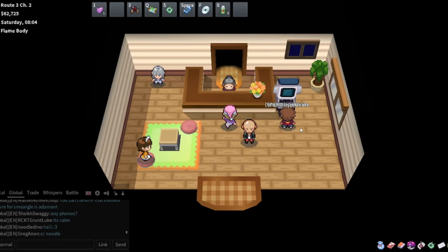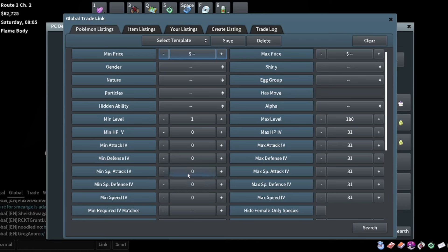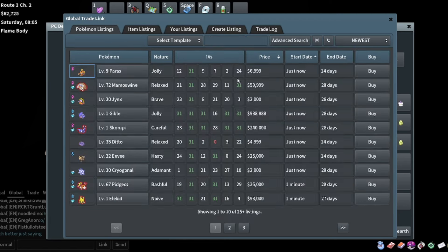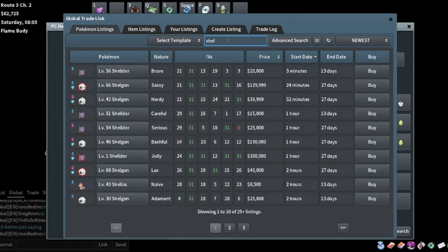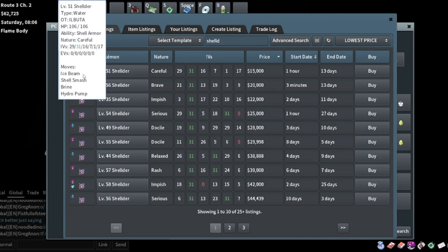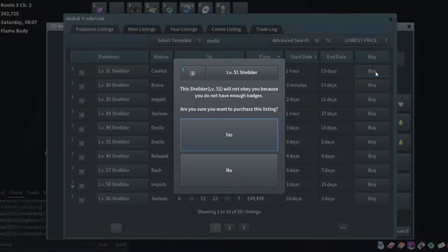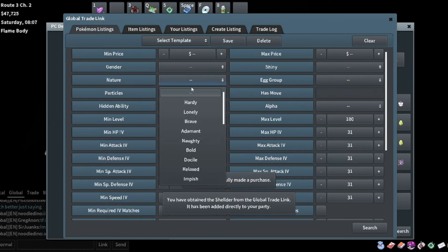Let's find some other breeds to make. We could do Shellder - you want 31 attack on a Shellder. There's one for 15K with 31 attack - we could put adamant nature on that guy. Yeah I'll try it - 15K for that, give it adamant nature.